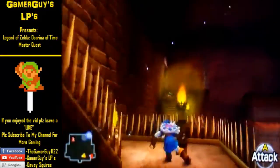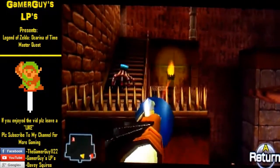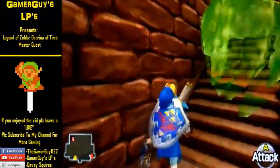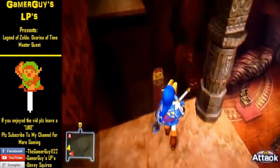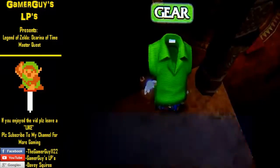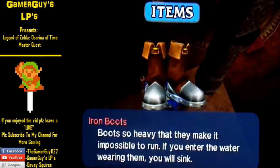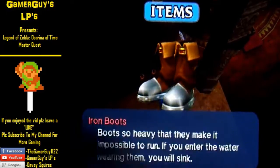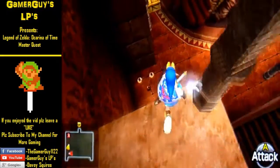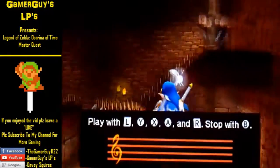Now hookshot over to where you'll be as adult Link — just avoid the Floor Master. I want to hover over to the spot with the Triforce symbol, so equip the Hover Boots and play Zelda's Lullaby.